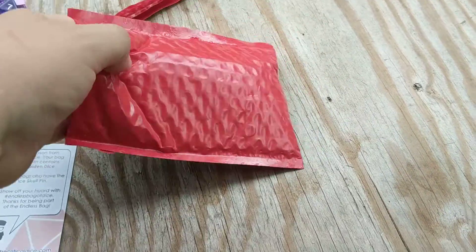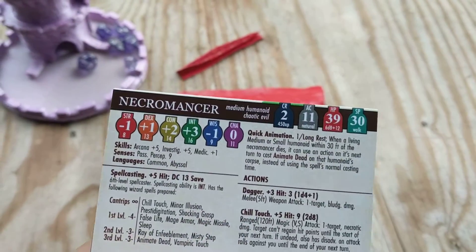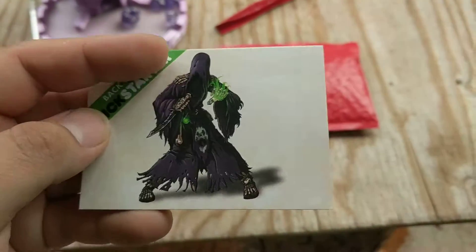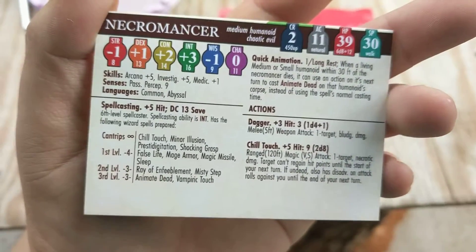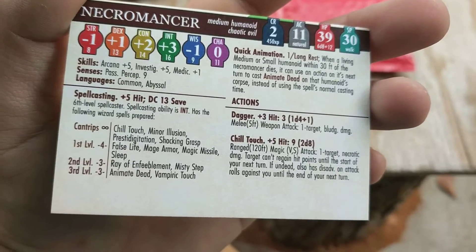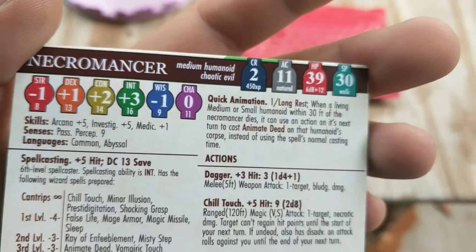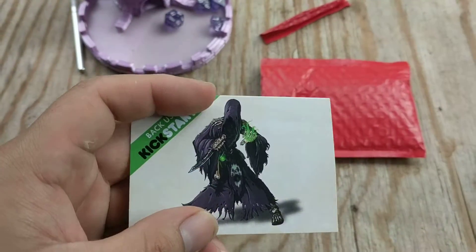Oh, I almost forgot — the coolness part. What's this? Back us on Kickstarter. Okay — Acromancer. What is this? Time of Summoning — a visually stimulated reference system for creatures. That's pretty cool. Acromancer. Abyssal, humanly chaotic evil. This is different. CR 2. Oh dear. I like this artwork too — it's pretty cool.